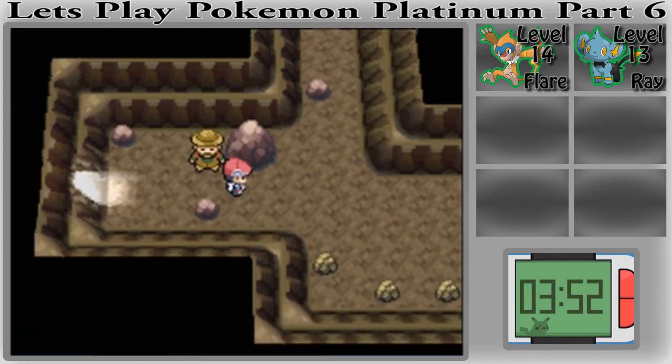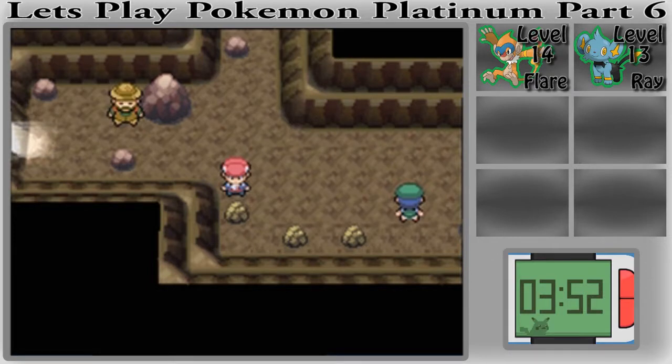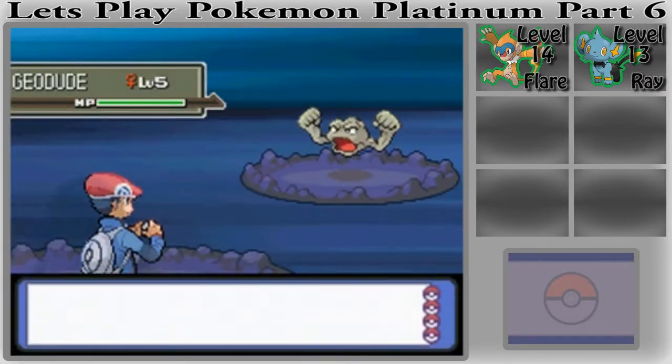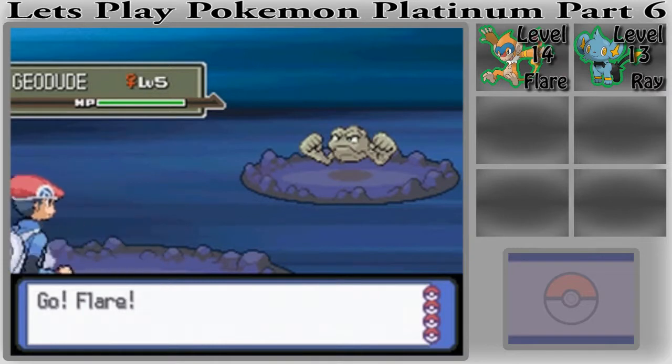We can't use it outside of battle, but we can break all these rocks afterward. Inside this cave I'm actually going to try to find a Geodude. It's probably going to be Zubat. Oh wow, I am so lucky — this is a Geodude!